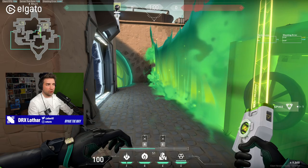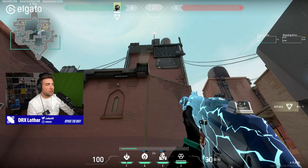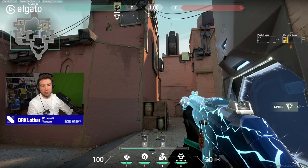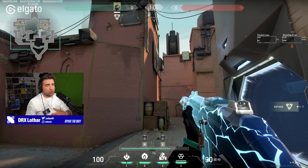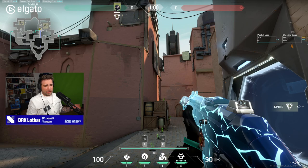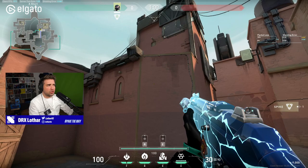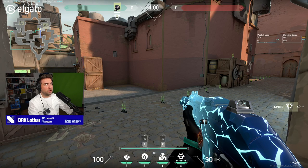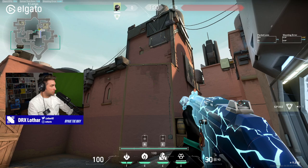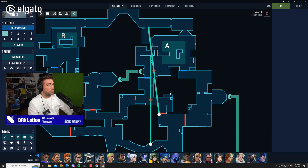Why Fnatic is also genius is because even though this is a meta that mostly only they use, they've already figured out a counter. When you look at the compositions being played on Bind, Fnatic plays Cypher. Why? Because Cypher puts a camera in this area and counters this Viper wall. So essentially they are building a metagame that they are already countering, and almost no one else is playing Cypher on this map — everyone plays double initiators, or double controller, double initiators, and one duelist. Fnatic plays Cypher instead and they're able to control short space, countering the pressure from the meta Viper setup. That's why they're ahead of the game in almost every single metagame — they can read positions that opponents will try to copy from them, but copy badly.